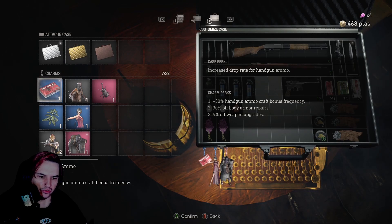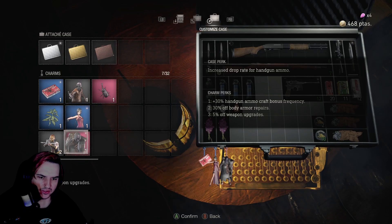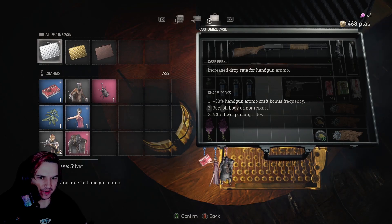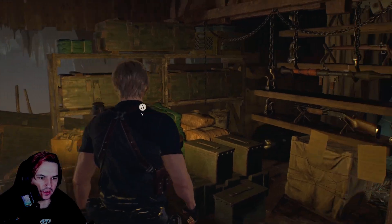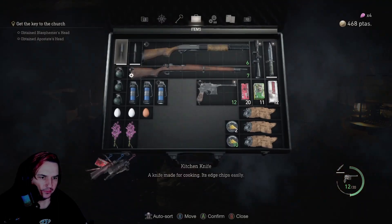And I've still got the handgun charm for extra handgun craft stuff. These all came out as epics - this was a rare and this was an epic. I don't really know the difference. But we did a bit of shooting range. And I've switched back to the old case because I wanted more handgun ammo. Also, in the last episode we upgraded the Red 9, which is pretty cool.